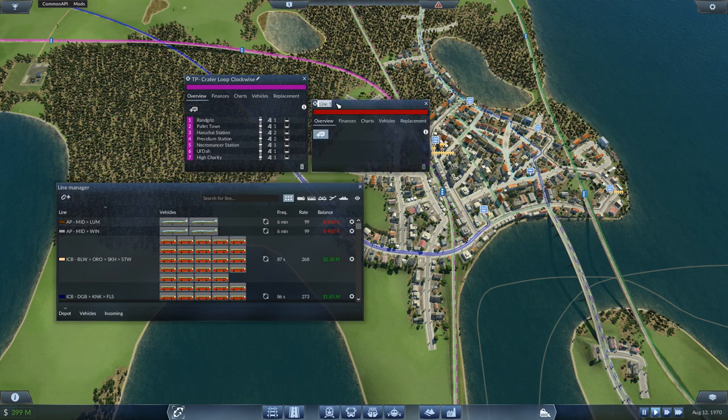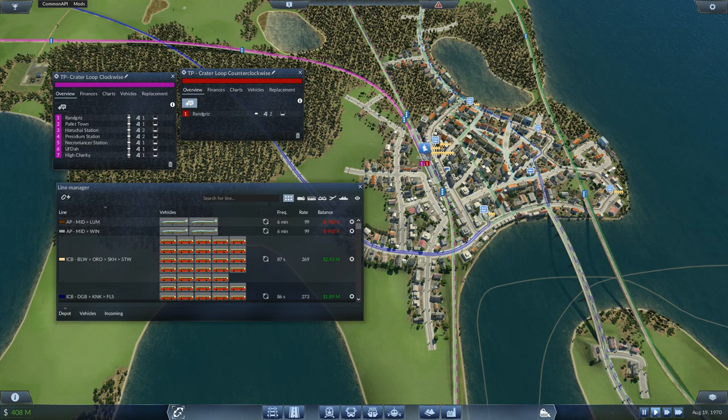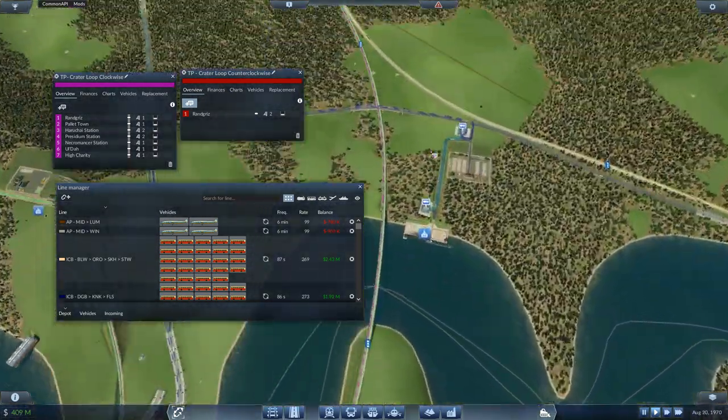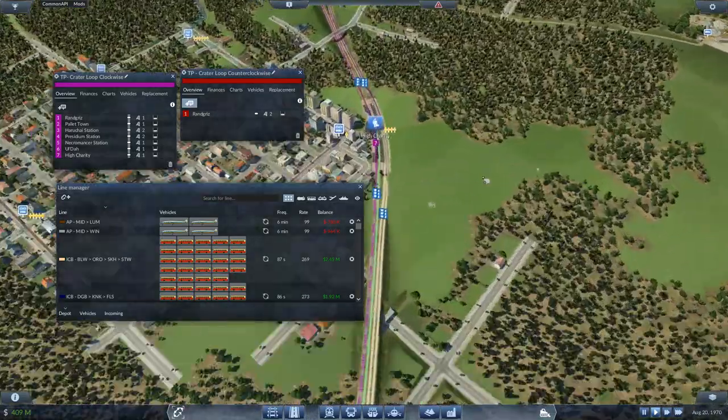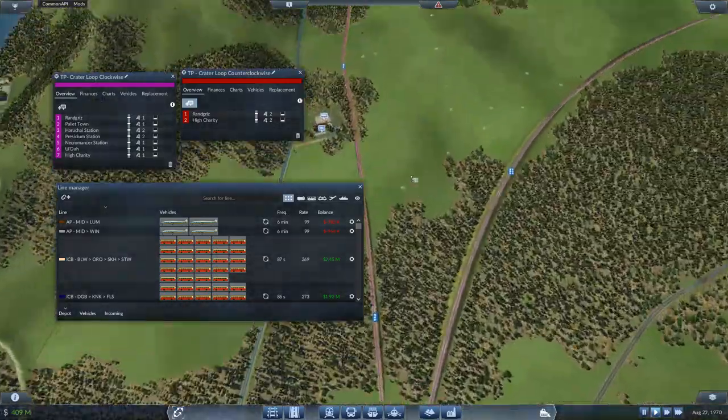We're going to make another new line: TP, crater loop counterclockwise — yes, counterclockwise is one word. We're going to start with Rand Degrees and go the other way. Make sure it's using the right thing — yep, there we go.